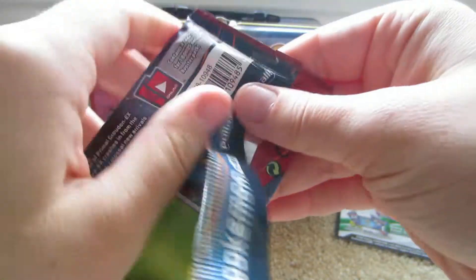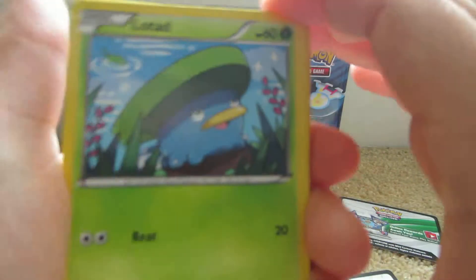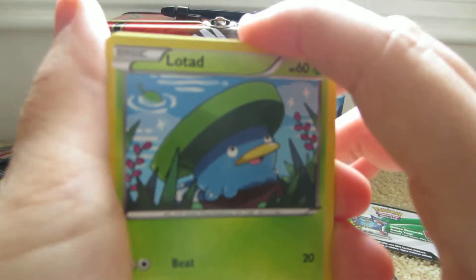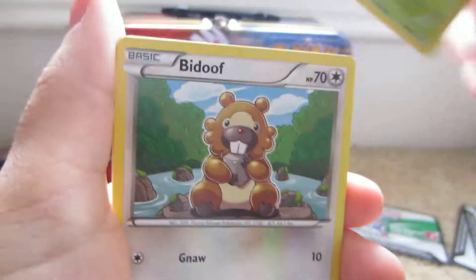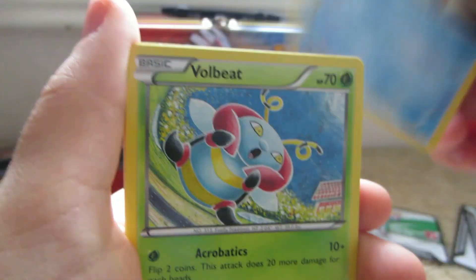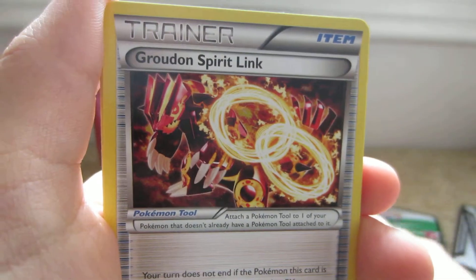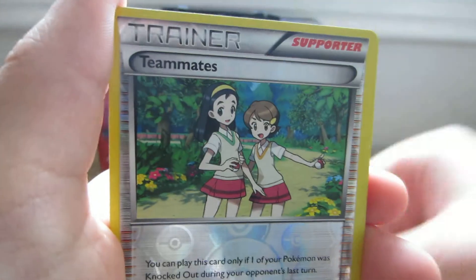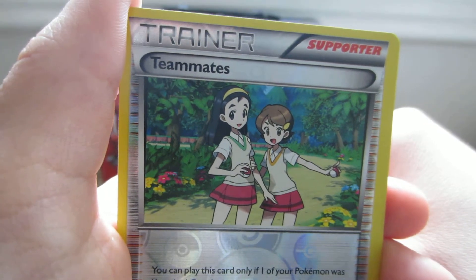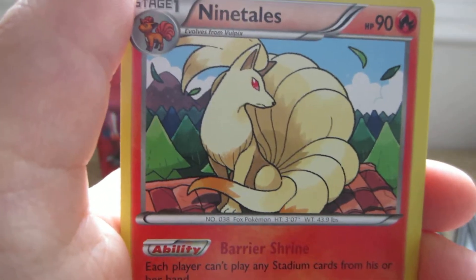Here we go, next pack — Gardevoir pack, Mega Gardevoir pack. I like Gardevoir. Here we have Lotad, Bidoof, Staryu — two Staryu sunbathing, it's pretty rare when they put two of them in the drawing — Volbeat, Nosepass in the cave, Bibarel, Groudon Spirit Link, Masquerain, Teammate reverse. They kind of remind me of the twins from the original Ruby and Sapphire game, only the hair color is a bit different. And the rare is a Ninetales on the roof of a house.